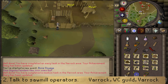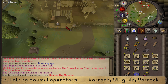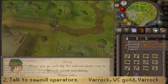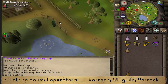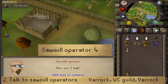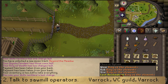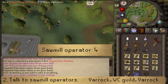Next, make your way to the sawmill operator in the woodcutting guild — head to Hosidius. If you do not have 60 woodcutting to access the guild, just try to open the eastern gate and Barry will give you the sawmill agreement. If you do have 60 woodcutting and access to the guild, make your way to the center and talk to the sawmill operator. Select option 4 and you will obtain the sawmill agreement. Once you have it, return to the Varrock Sawmill operator and select option 4 to deliver the agreement.